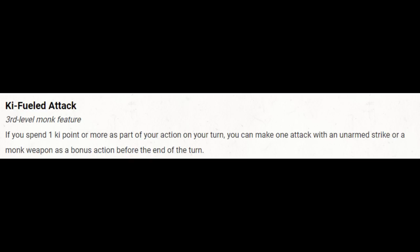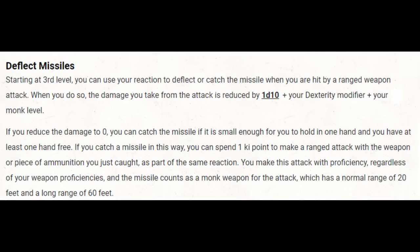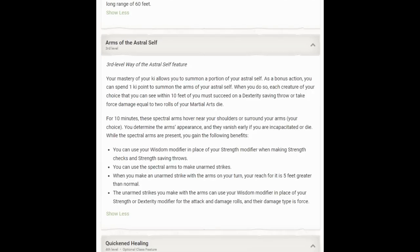Ki-Fueled Attack works well on some monks, not on this one. Deflect Missiles comes in at level 3 — I'd generally advise against spending ki to throw ammunition back, but using a reaction to reduce ranged attack damage is probably a good use. Then we choose our monastic tradition: Way of the Astral Self, giving us Arms of the Astral Self. It costs a ki to set up and uses a bonus action, but it has a ten-minute duration, so ideally we set this up before initiative is rolled. If we do set it up in combat, we get close to a couple of enemies we plan to grapple, and they make Dexterity saving throws or take force damage equal to two rolls of our martial arts die — not very much at this level. Our main benefit: using Wisdom modifier for strength checks and saving throws, primarily for grappling. We're currently at a +5, which can probably grapple a challenge-rating-appropriate creature most of the time, and with Kenku Recall advantage, our grappling should be fairly reliable — throwing advantage on that +5 gives about an 80% chance.